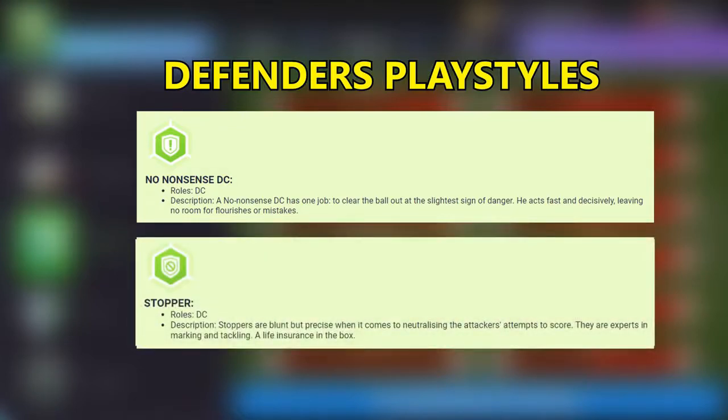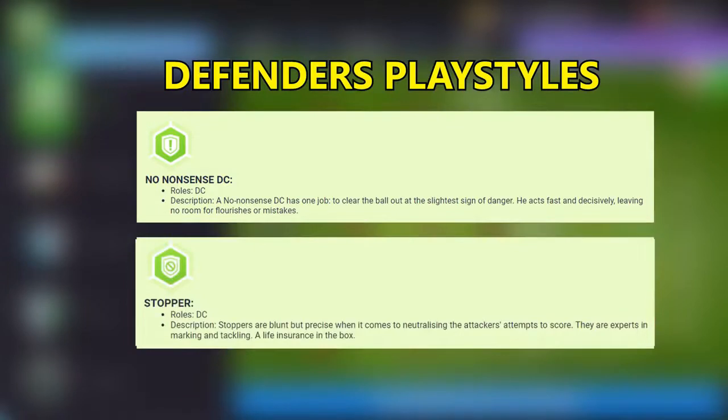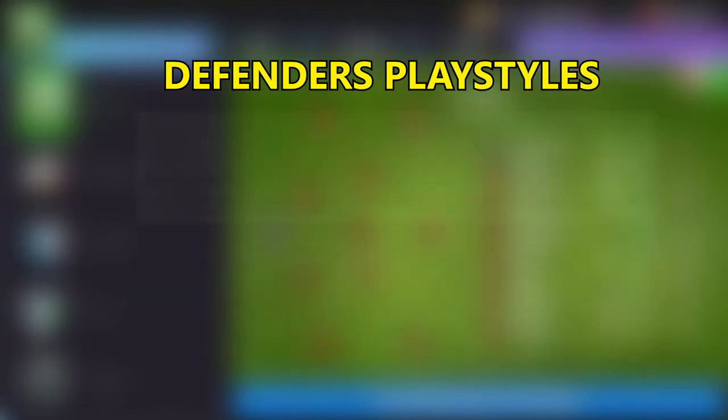Now let's talk about Stopper. This playstyle is only for DC roles. Stoppers are blunt but precise when it comes to neutralizing the attacker's attempts to score. They are expert in marking and tackling — a life insurance in the box.